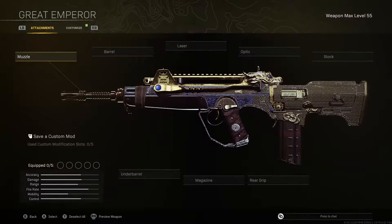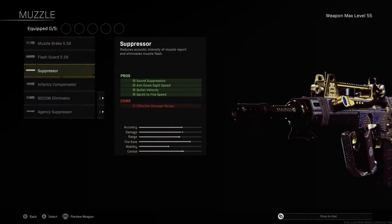For the muzzle, go with the suppressor to ensure we stay off the minimap when firing our weapon. Also coming with sound suppressed bullets so we're not going to be heard as much, coming with faster ADS speeds allowing us to snap onto our targets much faster, increasing our bullet velocity to ensure our bullets are traveling as fast as possible to get those hit detections registered on our opponents, and sprint to fire time allowing us to be much more aggressive when running around the map.